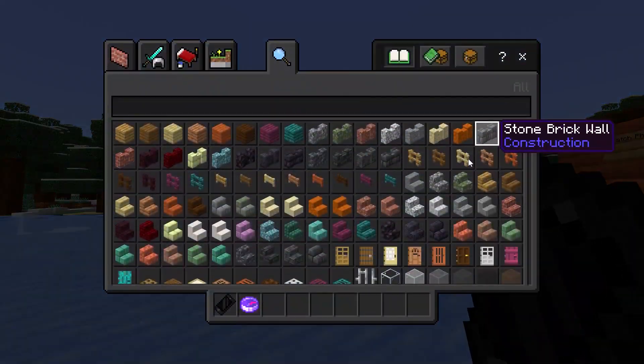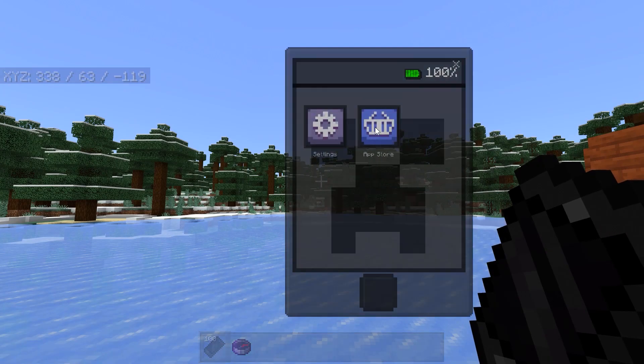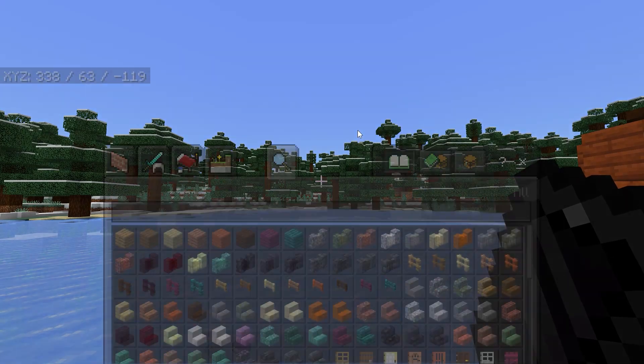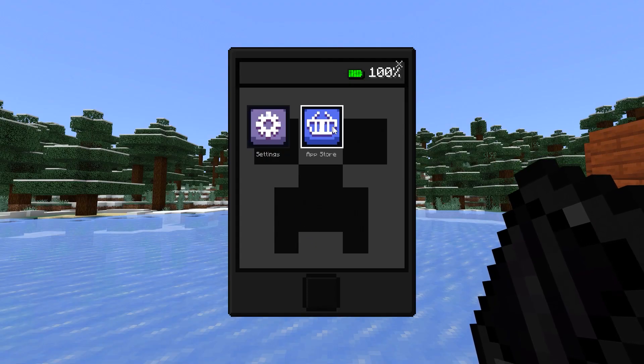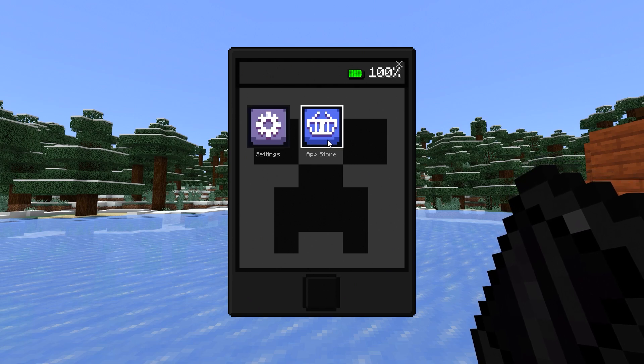Now when you first get this phone, it's going to be unassigned. So you're going to need to interact, and once you do that, it should be assigned to you. And by default, you're only going to have two options: you have settings and you have app store.